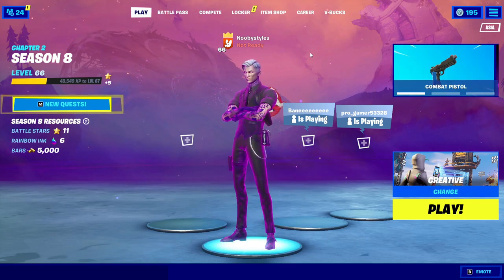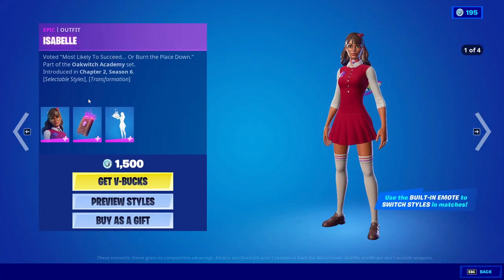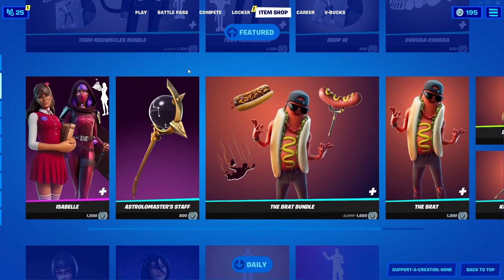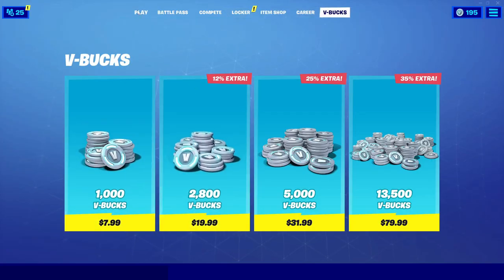After you've done all those things, go ahead and go into the Item Shop and click on the skin that you clicked on first. Click on Get V-Bucks on it, then go ahead and go into Locker. Wait until the timer resets in the Item Shop, and after the timer resets, there will be the Naruto skin right in that section — basically wherever you clicked your first skin. When the Naruto skin appears, just click on it, click on Get V-Bucks, and you would get it for free.